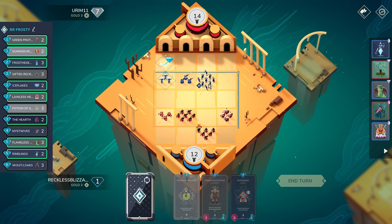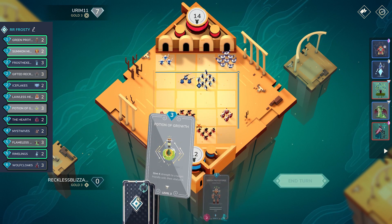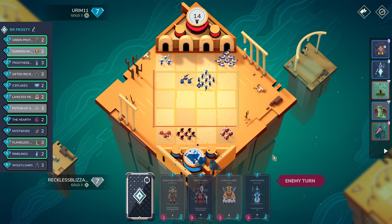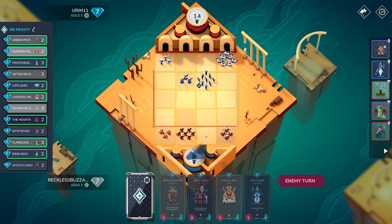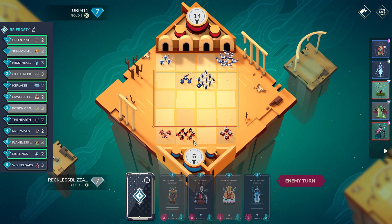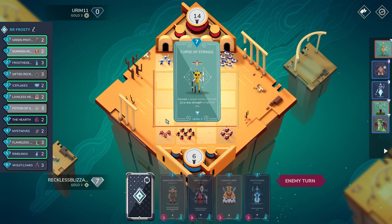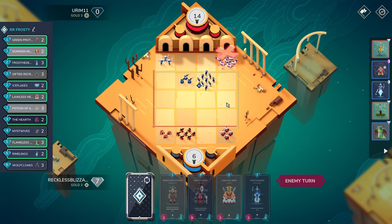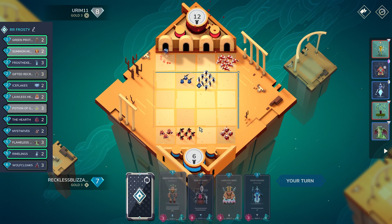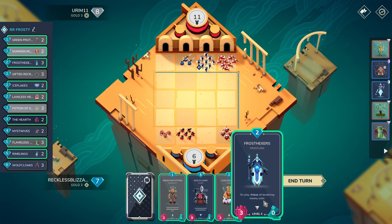This is the only way to go. The problem is my Flameless doesn't reach the base first — their units will reach my base first, which is the biggest downside here. We did draw Wolf Cloaks, and I honestly didn't expect that so soon. But with Wolf Cloaks, we could actually straight up win — that's kind of the only way out we have right now. We can also Frost Hexers here and survive maybe one more turn. Actually, the game's not entirely over because we have Wolf Cloaks, and Flameless is already at their base and I can definitely freeze some stuff.